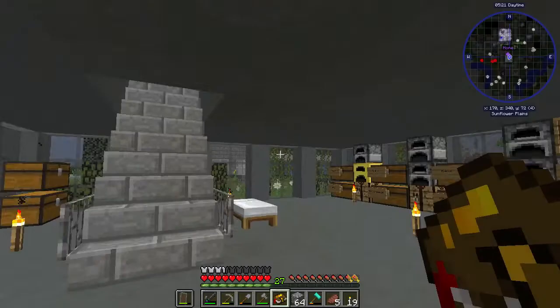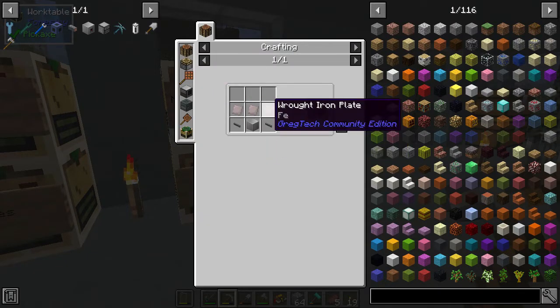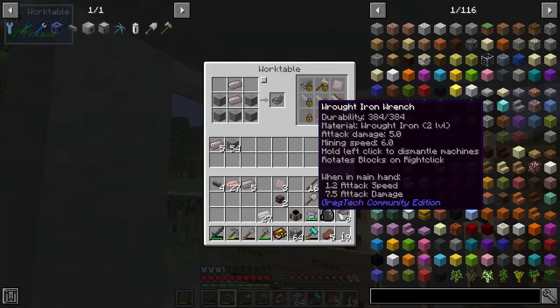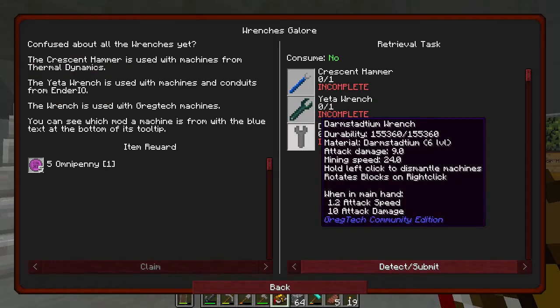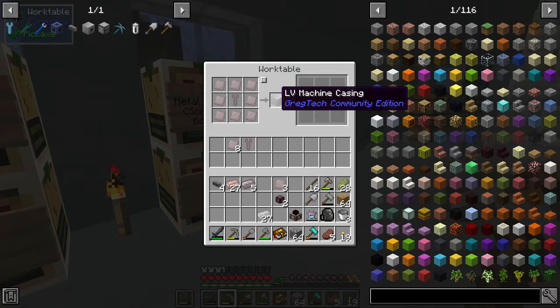Let's make the machine hull in the work table. The machine hull requires three wrought iron plates, and the casing before it requires eight wrought iron plates, so that's 16 total. We just need a wrench — it looks like any wrench will work. We already have one, it detected it, and that gives us the LV machine casing.